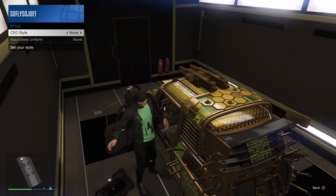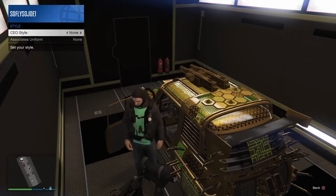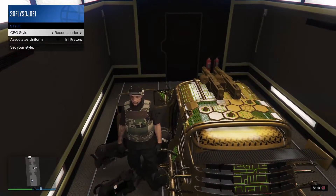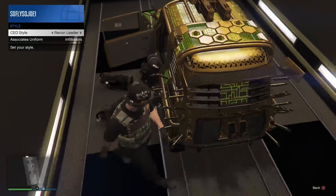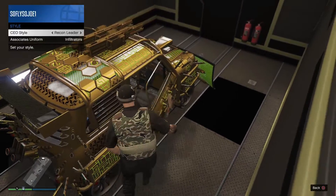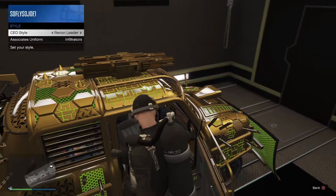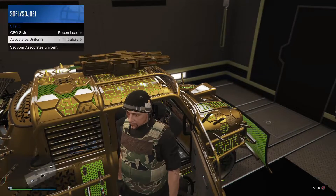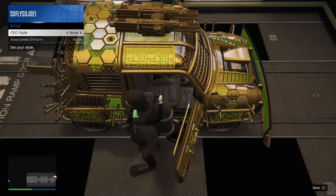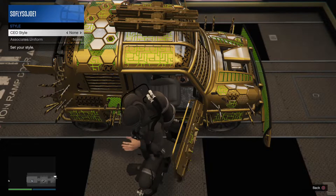To test that the doors are blocked, get inside the car — you should not be able to close the doors. If you can close the doors, try it again. Do the same thing on the other side: open that door, back away, and drop more scuba tanks. Once you hear that you have enough scuba tanks blocking both doors, you are ready to move on.